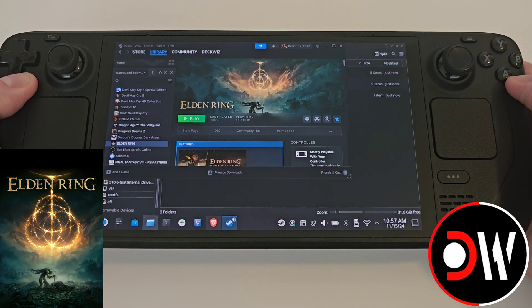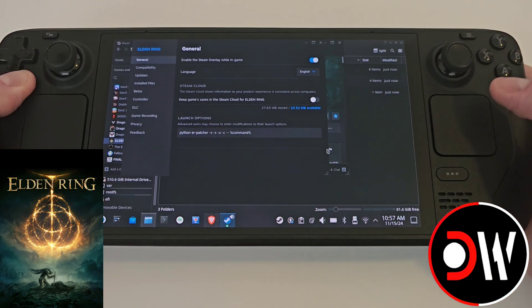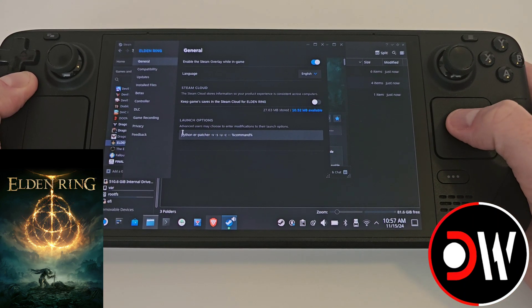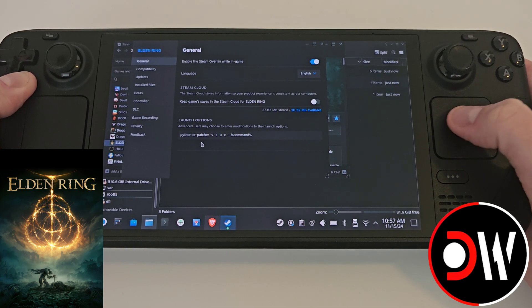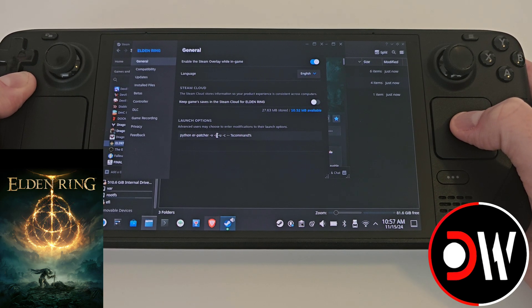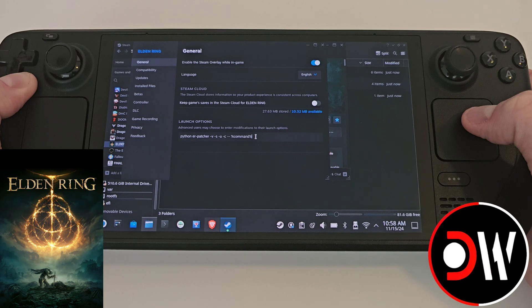Once that's done, press back, click the cog symbol, properties, and we need to make sure the following launch command is typed exactly as shown: Python space ER hyphen patcher, space hyphen V, space hyphen S, space hyphen U, space hyphen C, space double hyphen, space percentage, command percentage. I'll leave this in the description so you can copy and paste it directly.